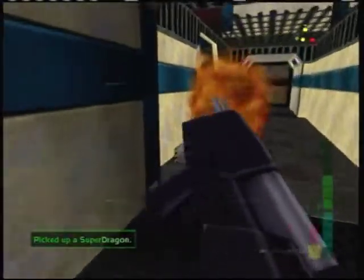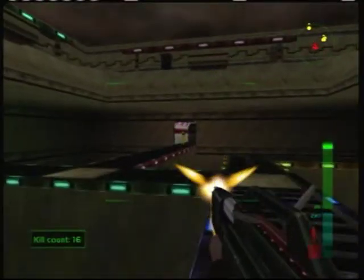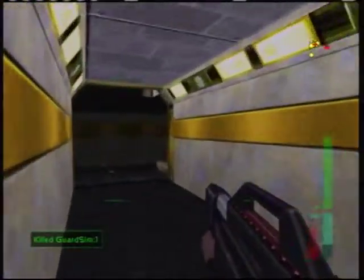Right here I grab the Super Dragon. It's a little bit less effective because the explosions are a little bit smaller, but once you touch them they're pretty much gone. And with how the auto-aim works, you can easily kill them with the rapid fire instead of using the grenade launcher.